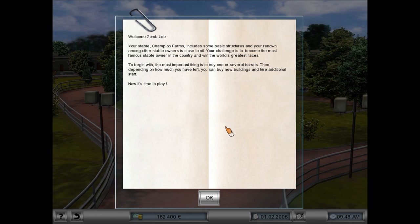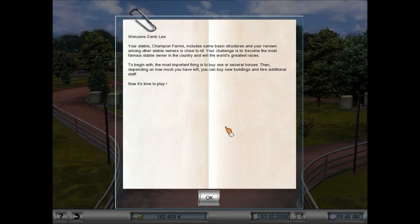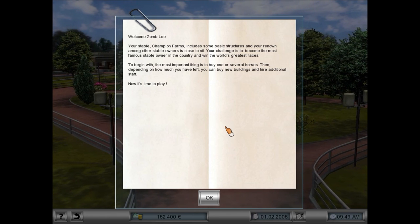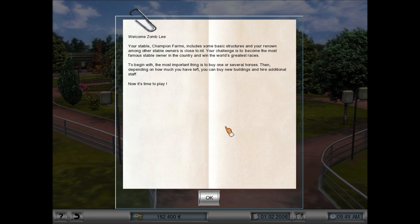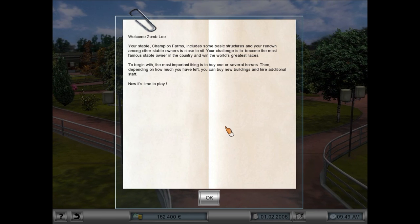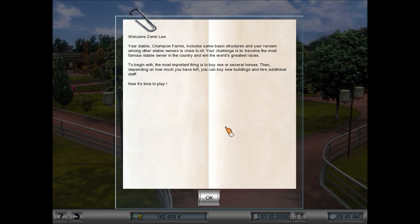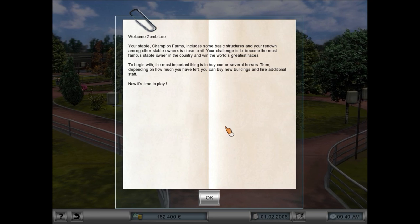Our challenge is to become the most famous stable owner in the country and win the world's greatest races, like the Kentucky Derby and the Dubai Championship. Those are huge money makers — we can win millions of dollars at certain points in the game. The most important thing to begin with is to buy one or several horses, then depending on how much you have left, you can buy new buildings and hire additional staff.